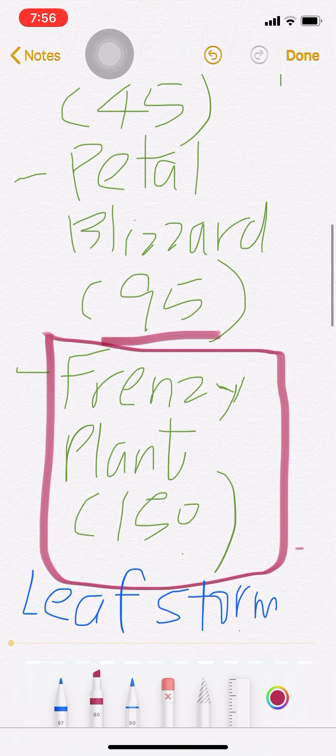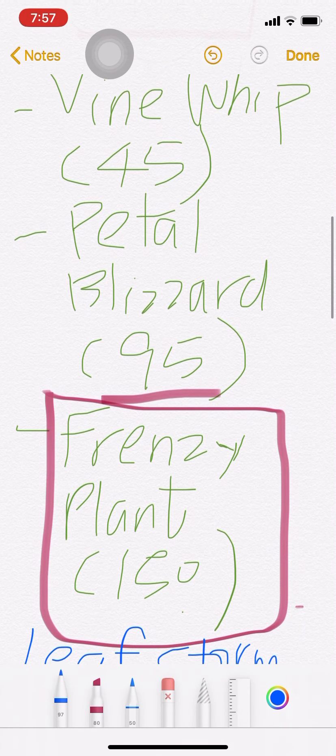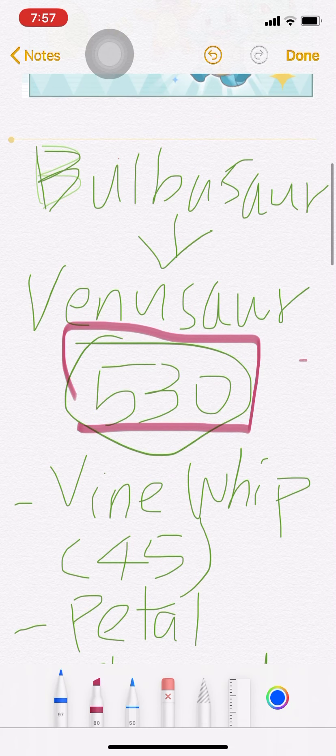Mainly Frenzy Plant is the key move. There's also Leaf Storm — whether Leaf Storm is better than Frenzy Plant or not is something I'm going to talk about later. But just keep in mind Frenzy Plant and its base power.